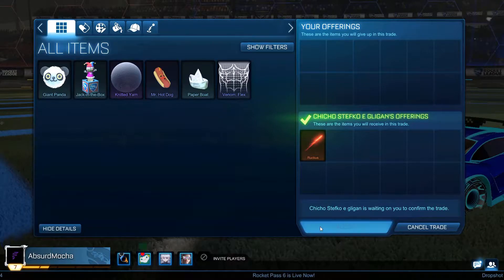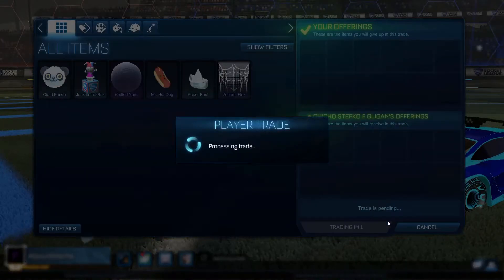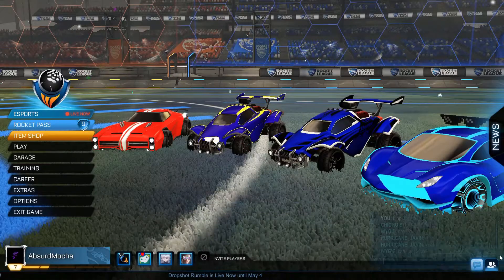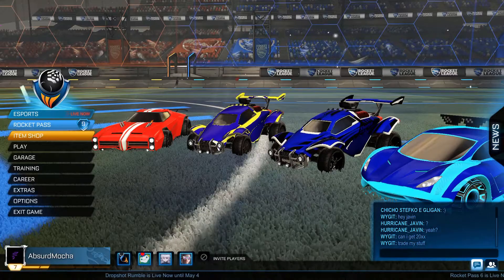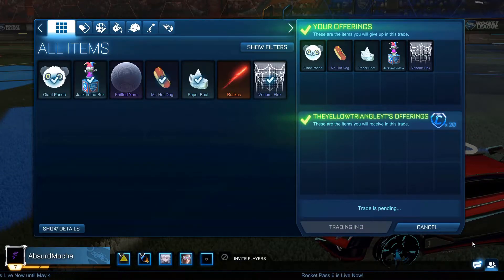The three uncommons came with the whole lot. Some guy also saw I was poor and gave me a Ruckus. I didn't think it would be much but I was just happy to take anything. So then I decided to trade the two rares and three uncommons for 20 credits, which was a pretty good deal.